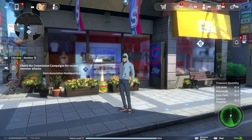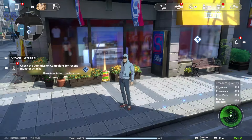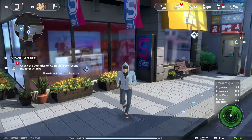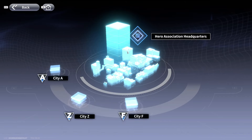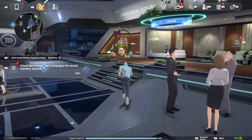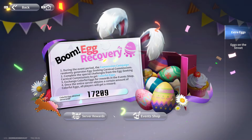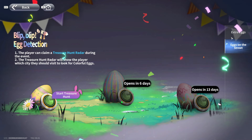It looks like we have a daily meter that we have to fill up by collecting eggs using a hot and cold meter. You collect an egg here — this might be a daily thing due to the fact that the rewards are quite a bit. The actual place where you do the exchanging is going to be over here, where the giant treasure egg thing is.